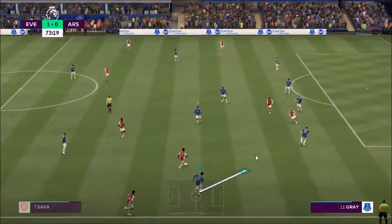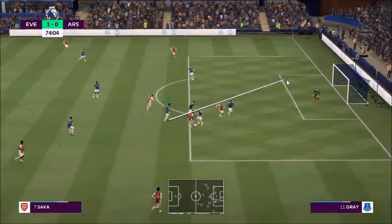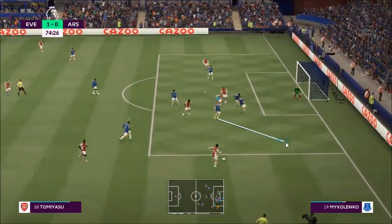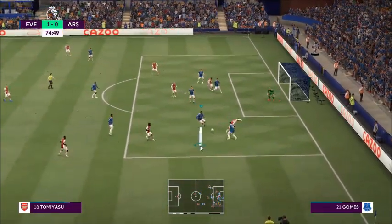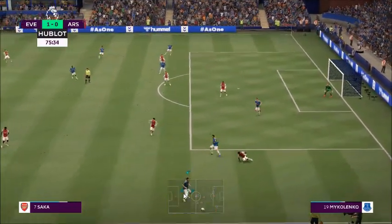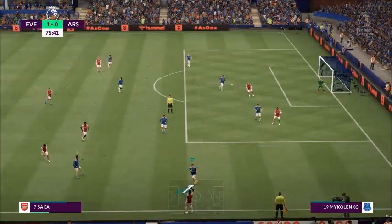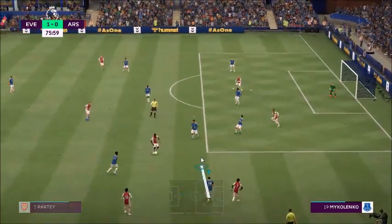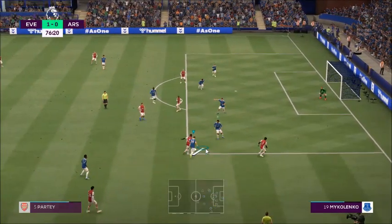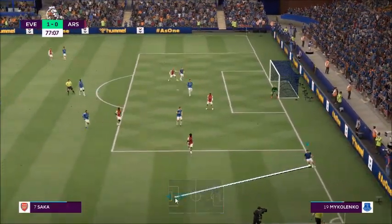Bukayo Saka. Possibilities inside the box. An alert piece of defending. So a throw-in here. Promising sequence. Fine tackle there to prevent the chance.